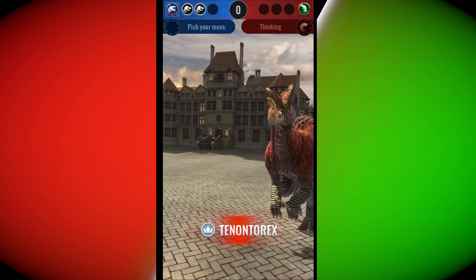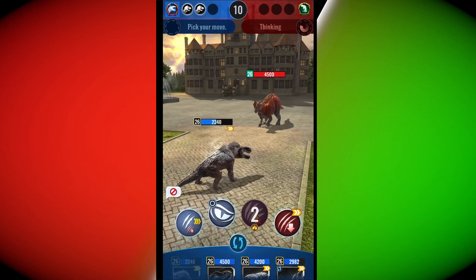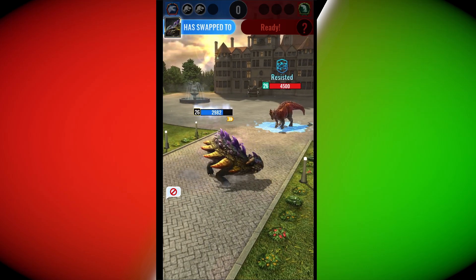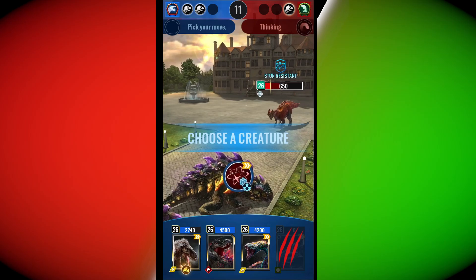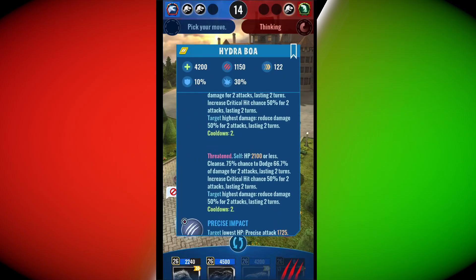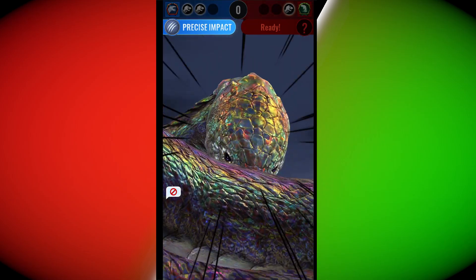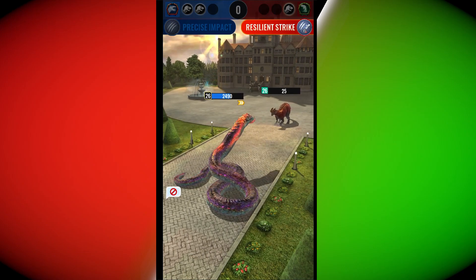Tenontorex — I want to review Ankylos Rex and use him more. I'm gonna go for Hydroboa — I'm pretty sure I can kill with Hydroboa. It doesn't really matter because he also can't switch. Looks like this battle is already won by me thanks to Ankylos Rex. Let's go to the next battle.